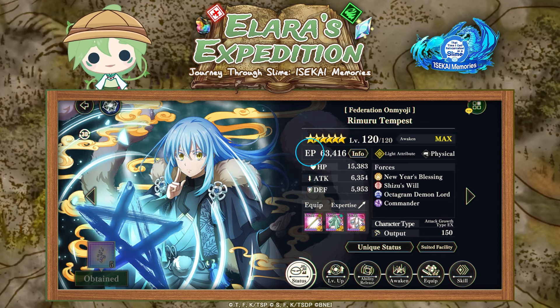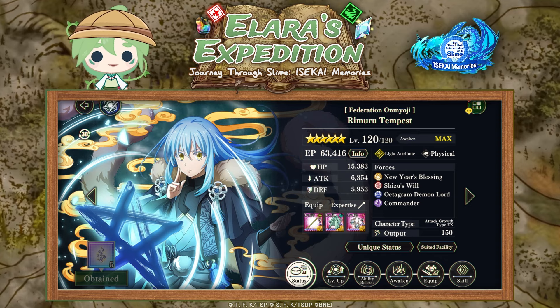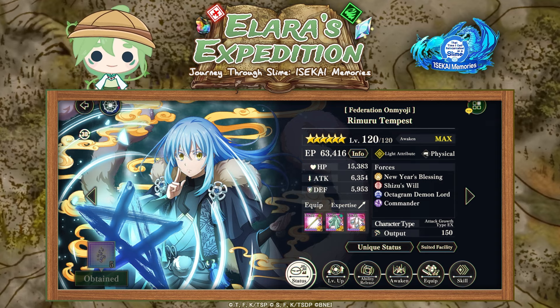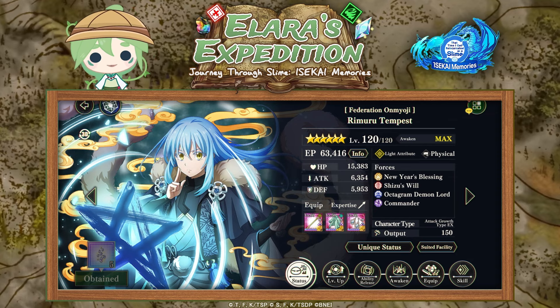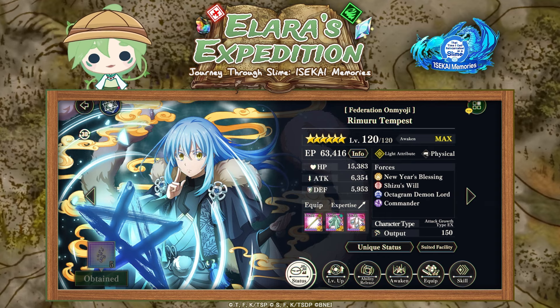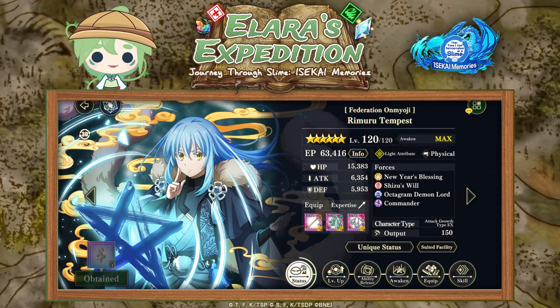So first we have EP. EP is a rating system that somewhat measures the overall strength of a character or team, and each character contributes to the total EP rating of that team. Various factors are taken into account for calculating it, such as the character level, the star rating, the skill levels the character has, equipment they have equipped, etc. Certain battles will sometimes require you to meet a certain EP level, whereas for some content it's more of a guideline so you have an idea of where you stand.